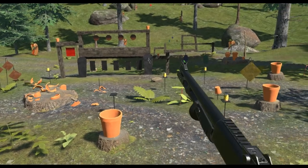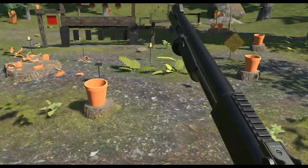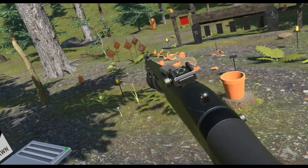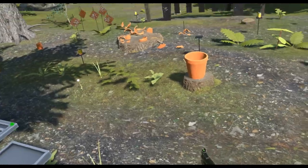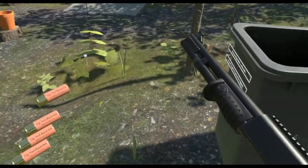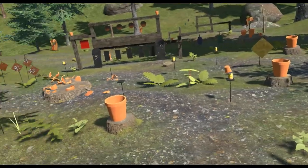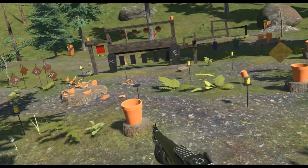Next up is Number 2 Buckshot - basically 18 medium-sized pellets as opposed to ten large pellets, so a little bit more spread but a much higher chance of hitting your target. You can see a lot more holes. Then Number 4 Buckshot - this is basically the game's birdshot, with 26 smaller pellets. Normally used for bird hunting, but here you can see so many more impacts compared to the regular buckshot.